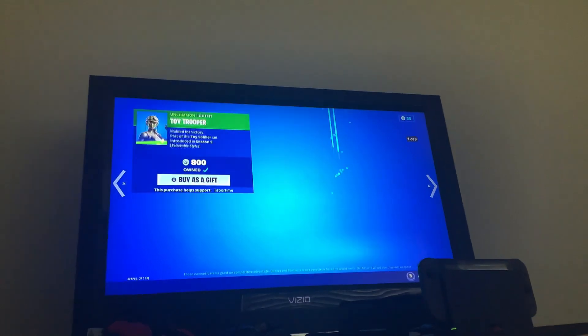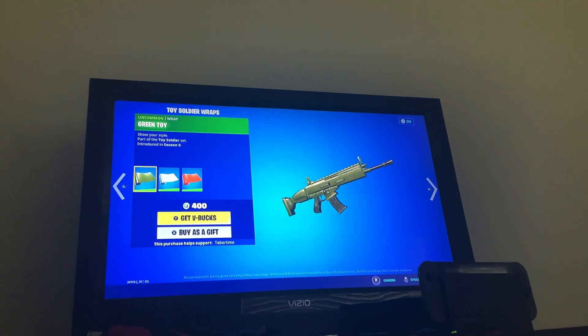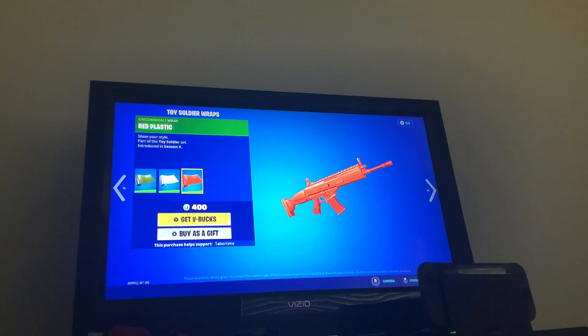Got the eggma wrap. Got the toy trooper. Got the plastic patroller. Got the green toy wrap, got the gray toy wrap, and got the red plastic wrap.